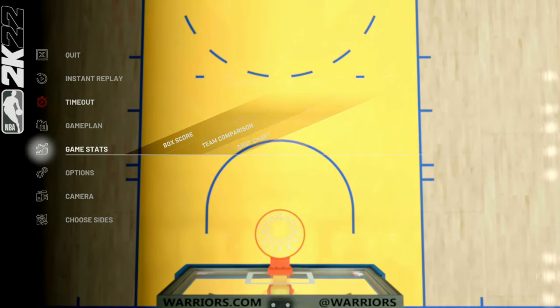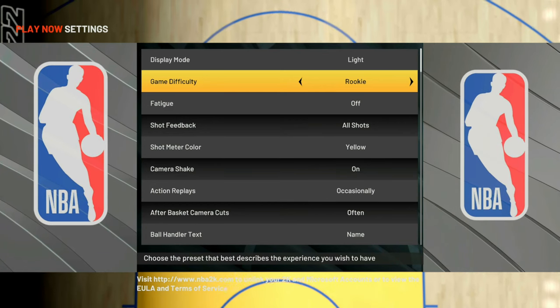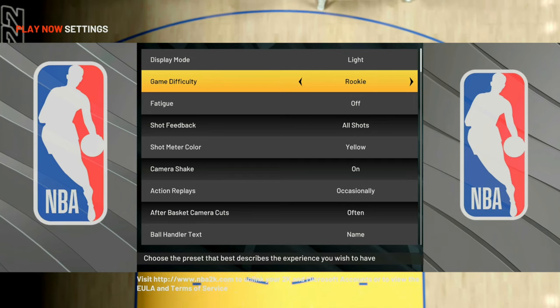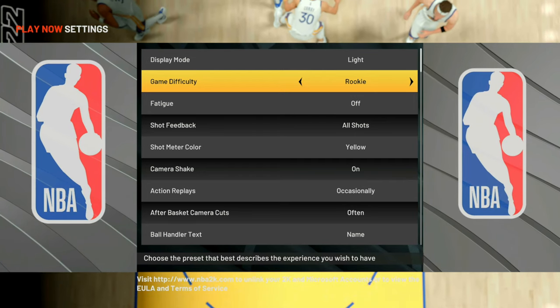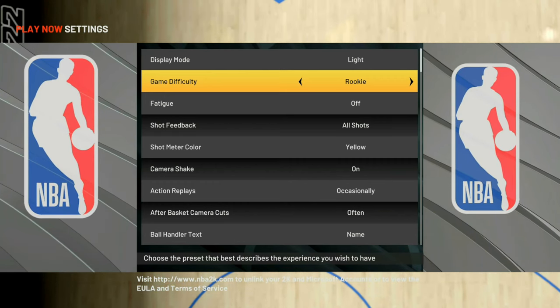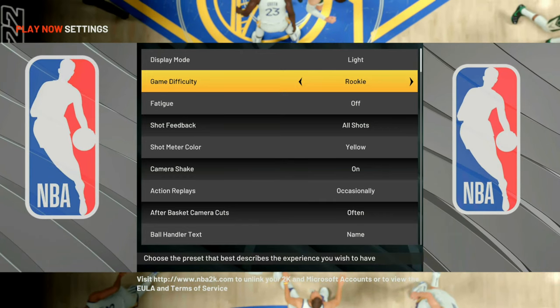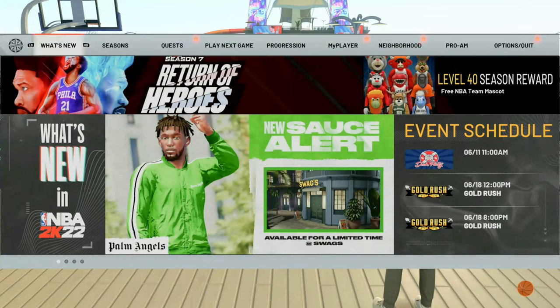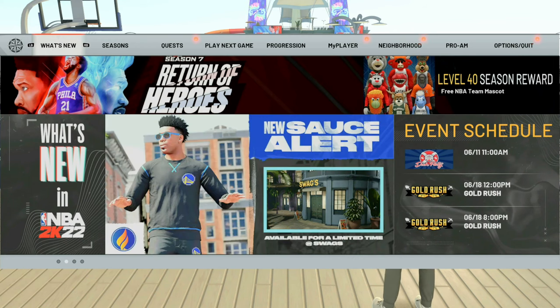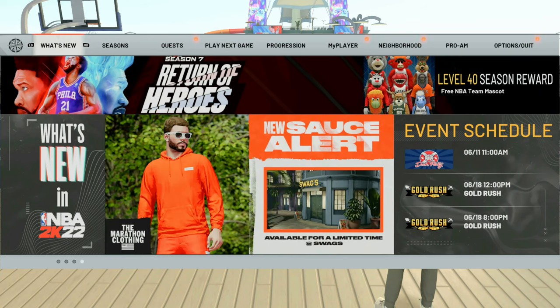Go back down to your options and settings, make sure the game difficulty is on Rookie, then join somebody you have in the neighborhood — use a friend, a community post, or add some randoms from the park beforehand just so you have people to join. Once you load into the neighborhood, you have completed the rookie mode glitch, and this does carry over to all of your player files, even the new player we're going to make. You only need to do this once.